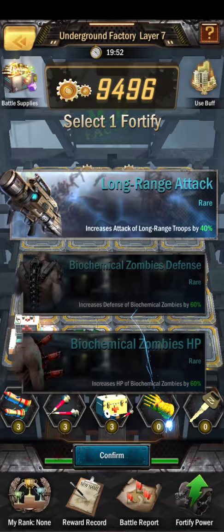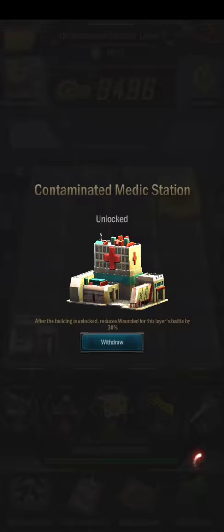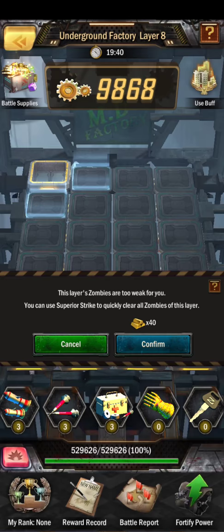This is a good one — long-range attack. If long-range attack wasn't there, I would recommend getting biomedical boosts for your zombies. Zombies are a huge, huge benefit.